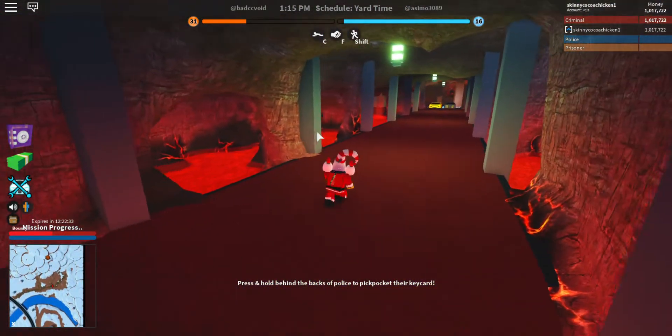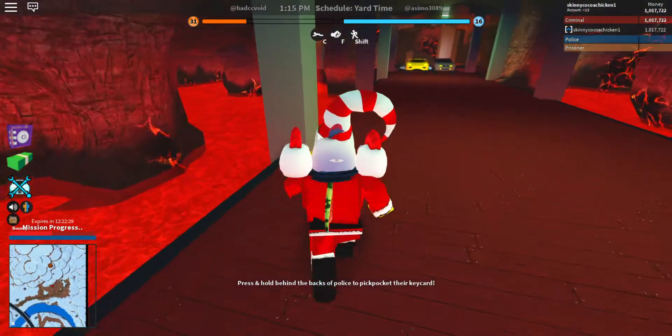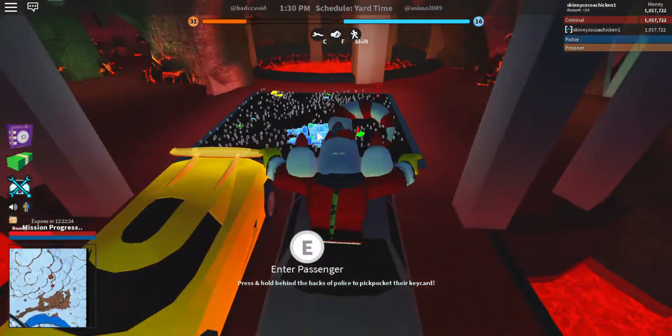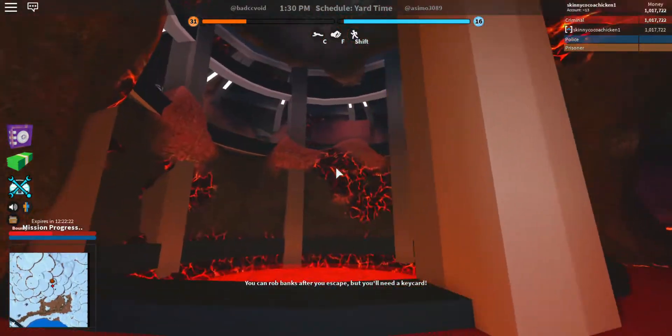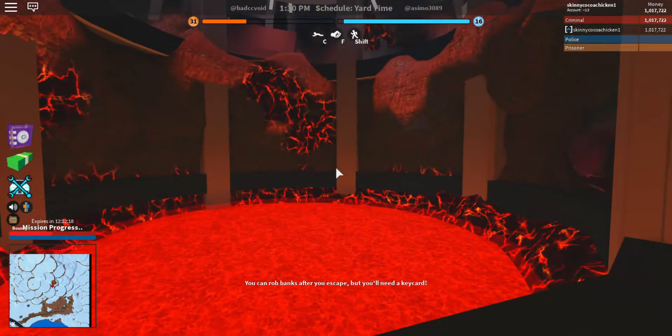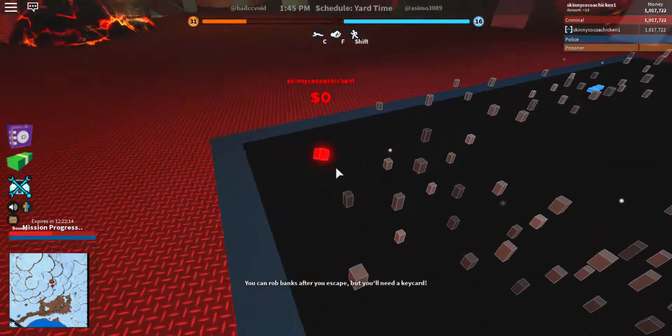This underground bunker base is pretty cool — there's all this lava here, like a lava waterfall, and then we have a hologram here and this huge display that goes out and shows the whole volcano. Pretty impressive setup.